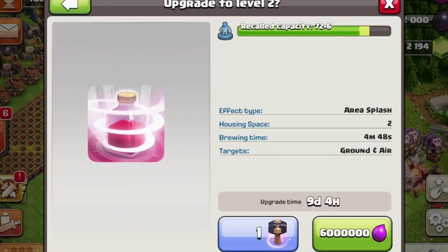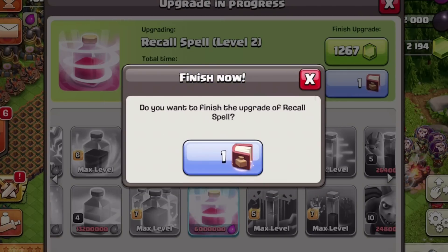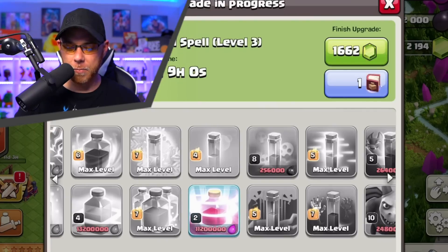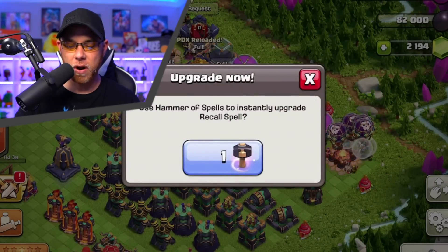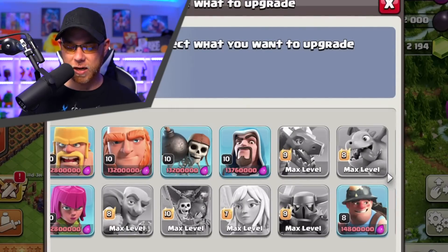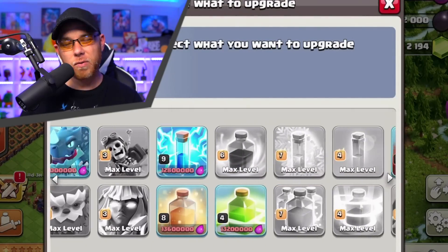Six million elixir on the Recall Spell — very interested to see how this one plays out. Book of spells to complete, another book of spells to complete, and then a hammer to complete it at level 4 for Town Hall 15. The Recall Spell is done. We still have some troops to upgrade — miners might be useful with a hybrid and the new drill, but we'll also need to upgrade the drill.